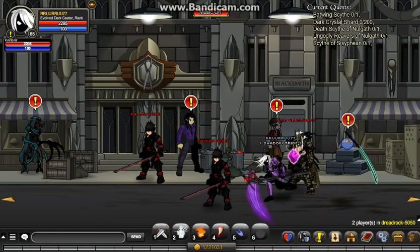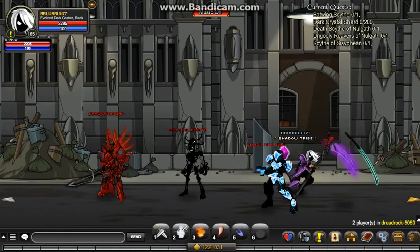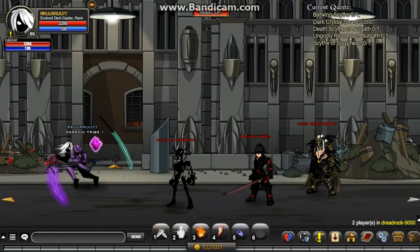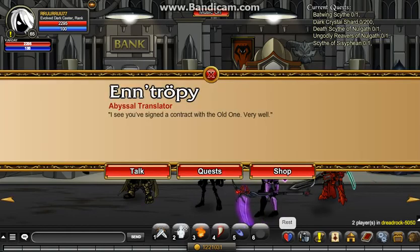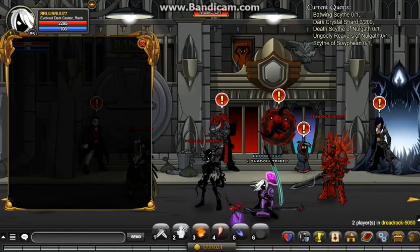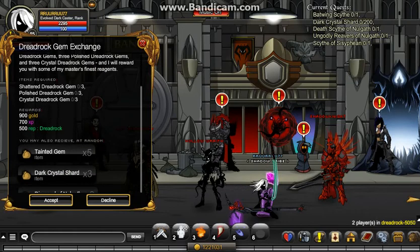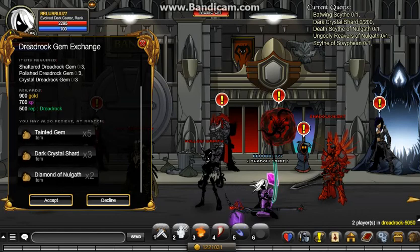I already had some Dark Crystal Shards from ages ago and then just farmed about 80 more to get 200, using the Astral Orb and also doing the quest in the Dreadrock area a couple of times. The Dreadrock Gem Exchange quest requires Unidentified 13 in your inventory. As you can see, you have a chance of getting Into Gem times five, Dark Crystal Shard times three, or Diamond of Nelgath times two.